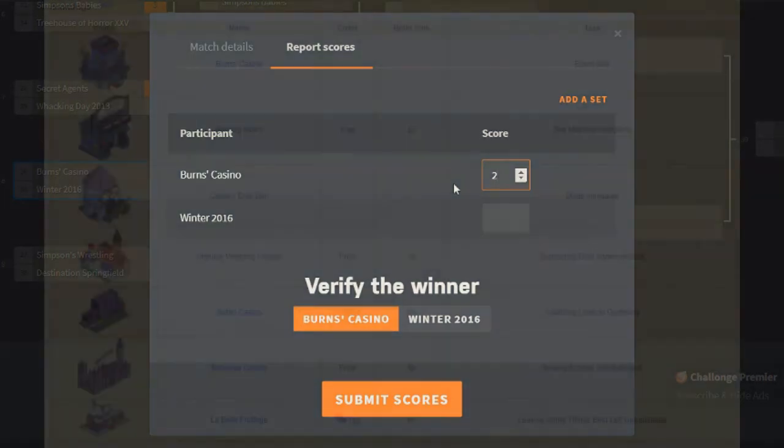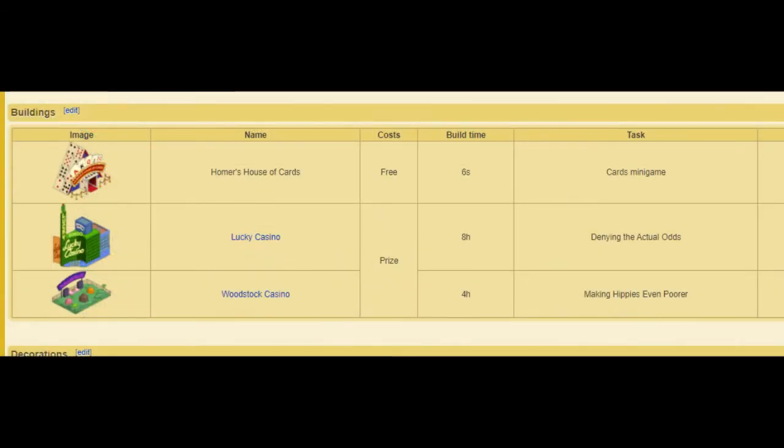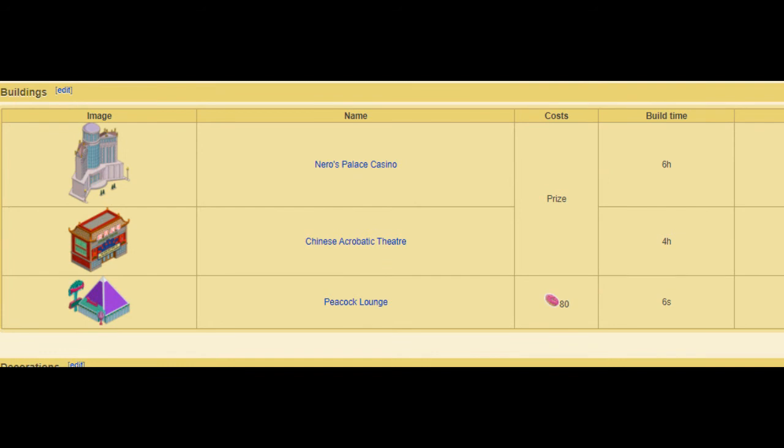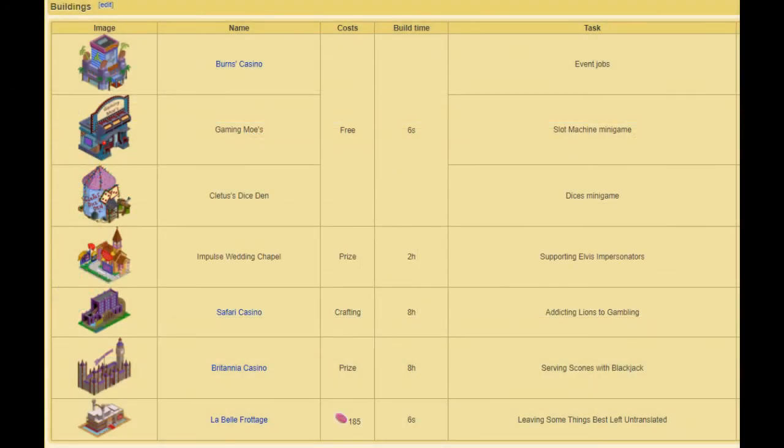Moving on to buildings — starting with Burns Casino, we have Burns' Casino, Gaming Mose, Cletus' Dice Den, the Impulse Wedding Chapel, Safari Casino, Britannia Casino, and La Belle Fertage in Act 1. In Act 2 we got Homer's House of Cards, Lucky Casino, and Woodstock Casino. In Act 3 we had Nero's Palace Casino, Chinese Acrobatic Theatre, and the Peacock Lounge. Very, very cool buildings. I'm not a huge fan of Woodstock Casino, and Cletus' Dice Den and Homer's House of Cards aren't my favorites, but they're not too bad.